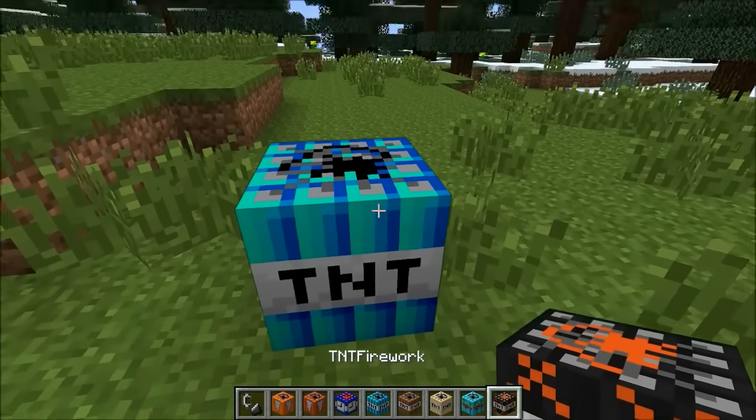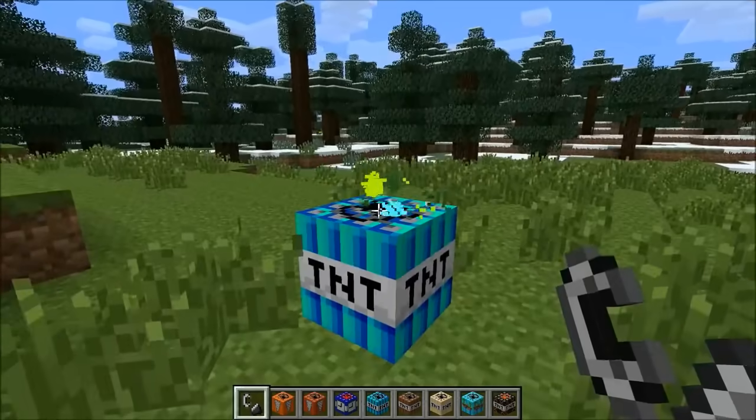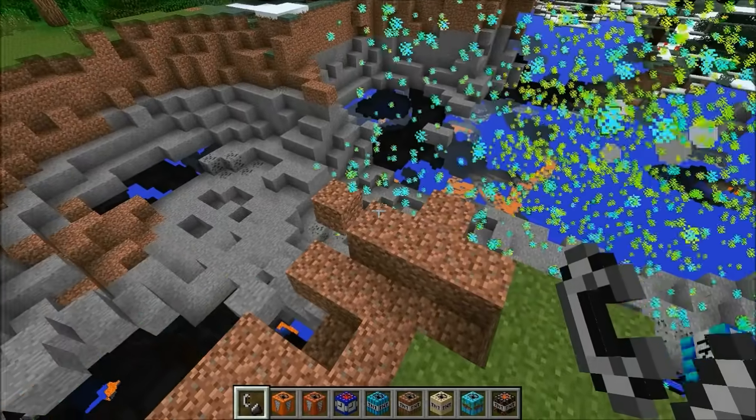We are on to reaction TNT — it's pretty cool looking. I like how all the TNTs look completely different. This one has a blue color to it, got some weird colors coming off it. Here we go — giant explosion! That was pretty sick. Oh my god, it's never ending.